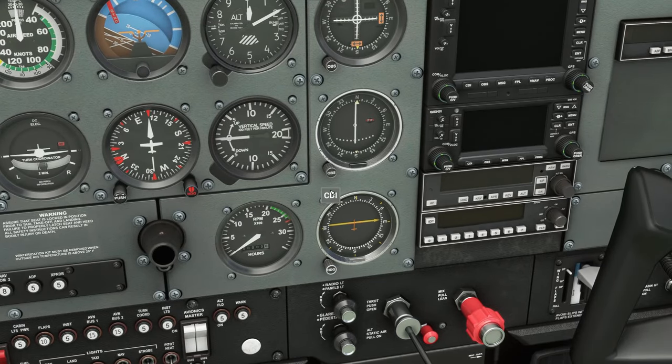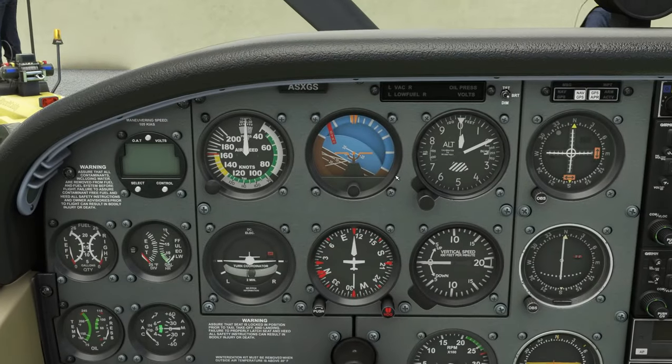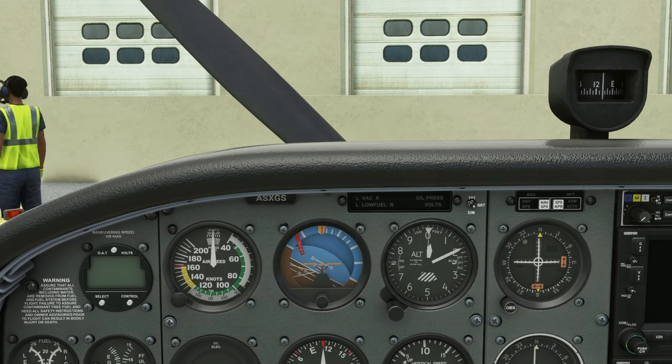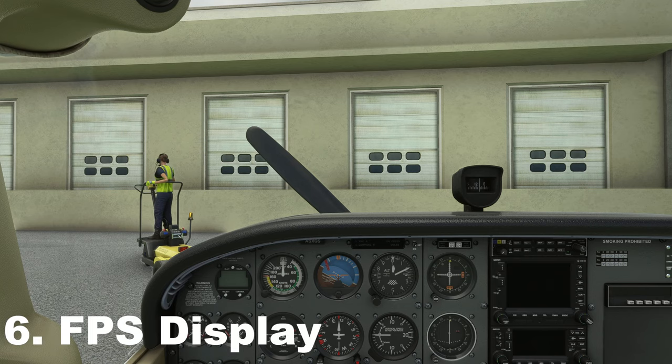There are a bunch of different views you might want to set up — a view out the left-hand window, whatever you like. Just press Ctrl and the numpad number you want to assign, and that view will be saved. Do keep in mind that these views are individual to each aircraft — if you set one up in the Cessna 172, it will be different in the Cessna 152. You have to set it up for each aircraft, but it makes it very easy to quickly glance at something while flying.